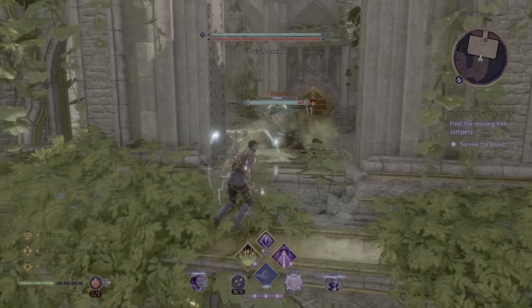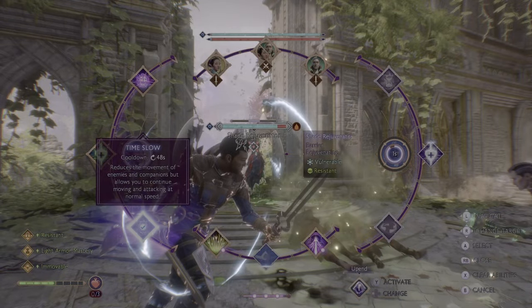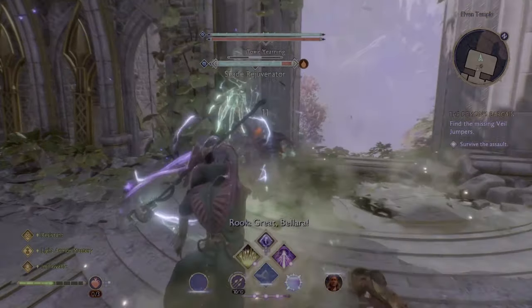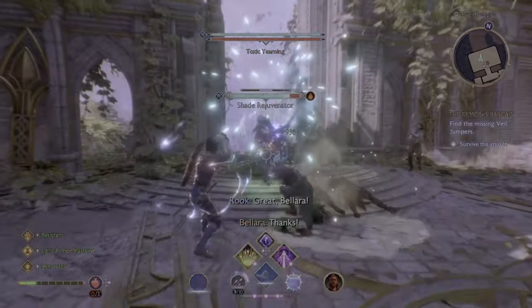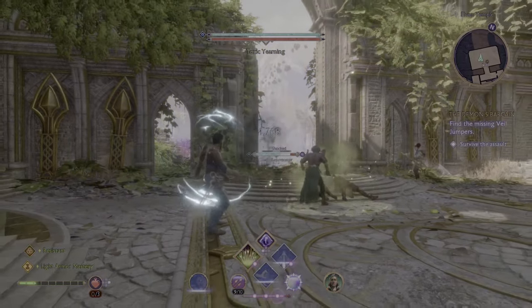Now for the Shade Rejuvenator, the enemy with the barrier, you're gonna want to lure him to the ledge. You can either get rid of his barrier by breaking it, or you can just use an ability that knocks back the enemy. In my case I used Storm's Path on the Veil Ranger.